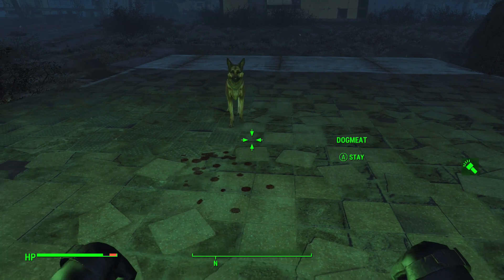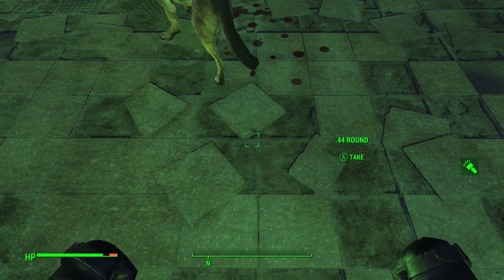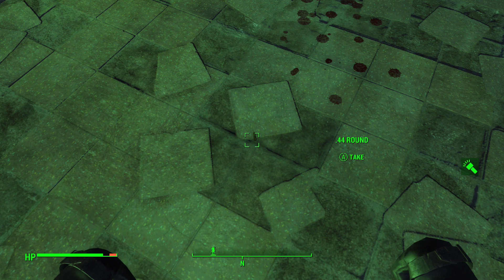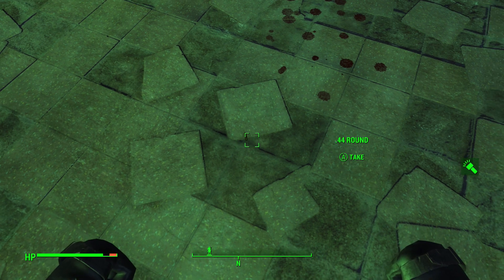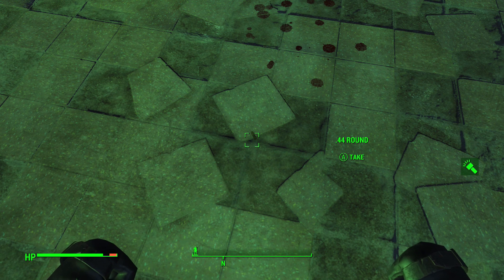If you guys don't know how to do this glitch or want a better explanation of it, I'll put a link to my video on how to do it in the description as well as an annotation on the screen. As you can see, he only drops one round. A lot of people always come to me and say the glitch isn't working because of this. This is exactly what is supposed to happen — he's only supposed to drop one round.